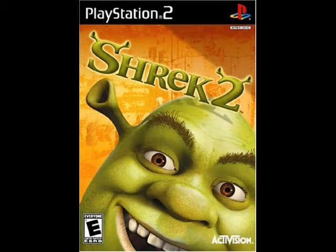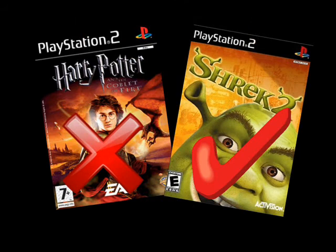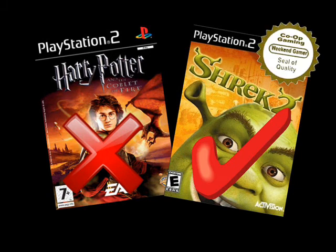So there you have it. At the end of our first co-op head-to-head, Specky Potter's been thoroughly stomped by a big green swamp monster, and no manner of spells, wand work or smart-arsiness can save him. Shrek 2 is just too strong on all fronts and gets itself the first co-op gaming seal of approval.